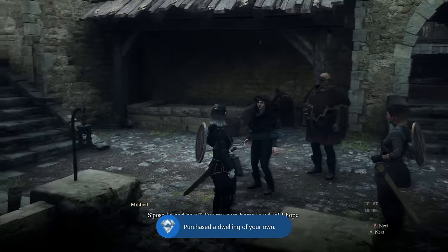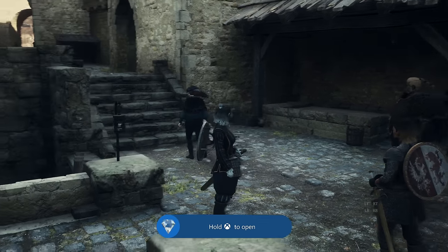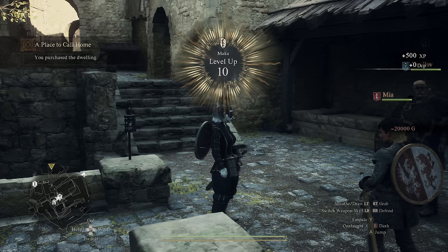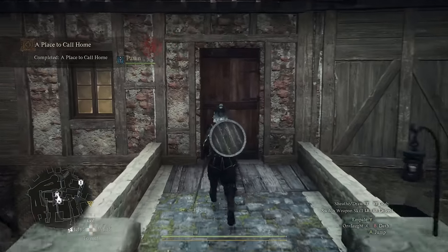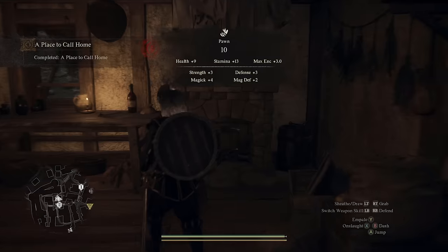At that point you should unlock your achievement or trophy, and you now have a free place to stay, replenish your health, and there is storage inside the house. That storage is shared between all of the houses you purchase in the future, so you can drop stuff off without having to worry about coming back to this town — it's a very useful game mechanic.